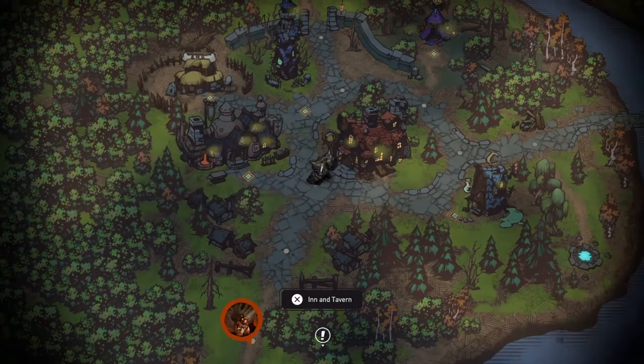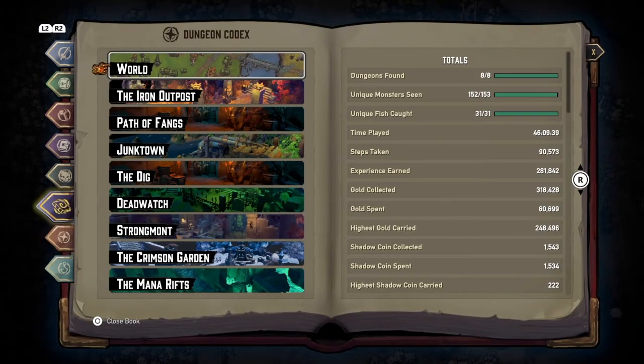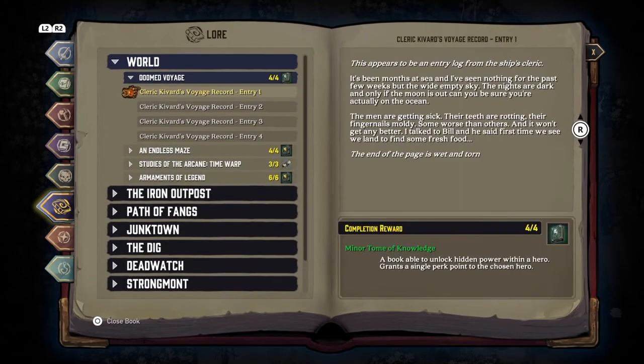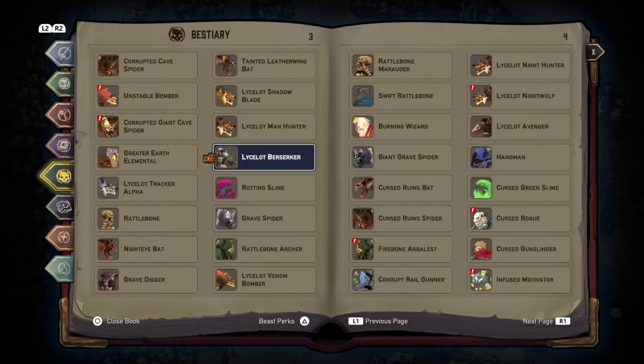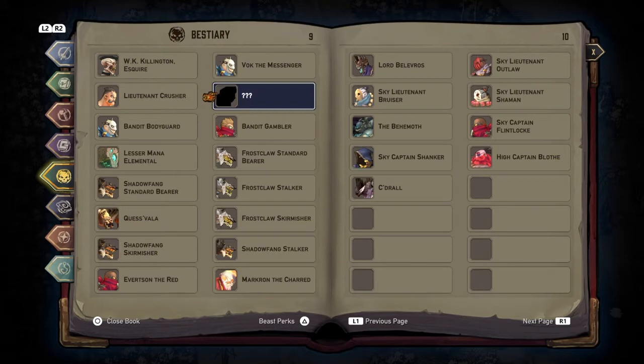Now briefly on missables — thankfully this game doesn't have many. The only missable is in the bestiary: the Shade of Belavros. Early on, it's an optional mini-boss encounter in the Iron Outpost, the first dungeon. You need to find an ornate sarcophagus, which makes noises as you approach, and you need to refuse to help him so he'll attack you. If you don't do that, you'll miss getting his entry, but thankfully new game plus gives you another opportunity.